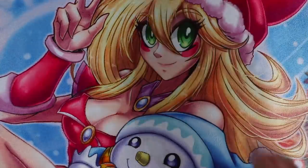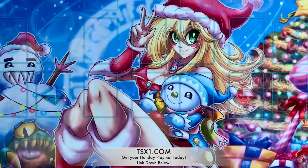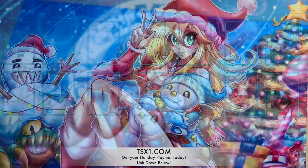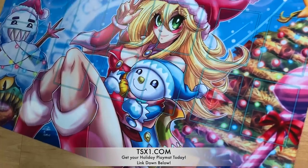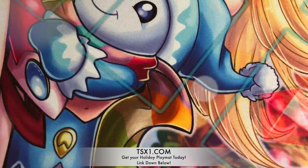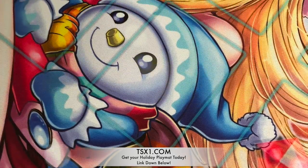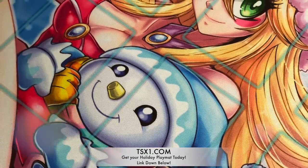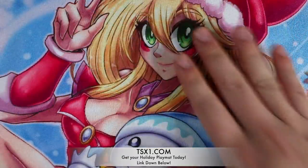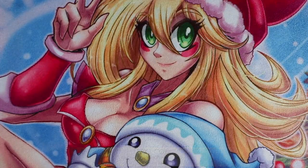By the way guys, if you want to support the channel, this is the brand new Dark Magician Girl Holiday Edition playmat in celebration of the holiday season. It's the Christmas edition — it has Dark Magician Girl which is really cute, she's holding a Ghost Trick Jack Frost, and on the side there is also Snowman Eater. If you want to get into the holiday spirit and help support the channel, make sure you get your Dark Magician Girl playmat today at TX1.com.